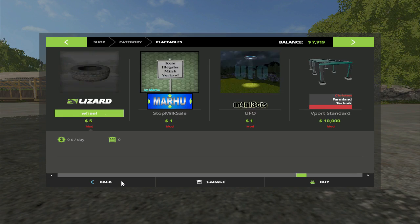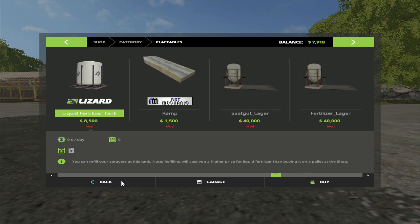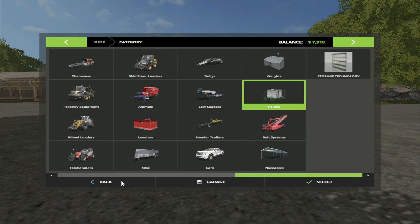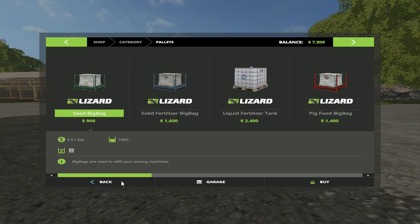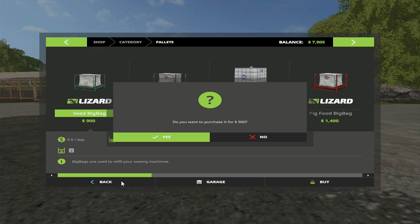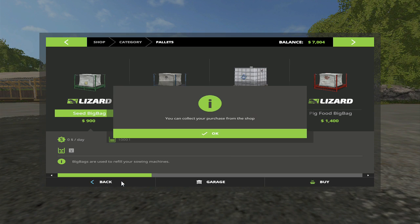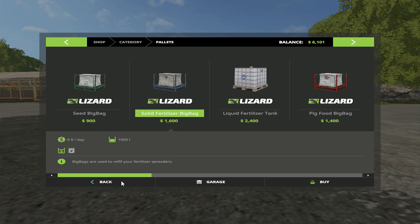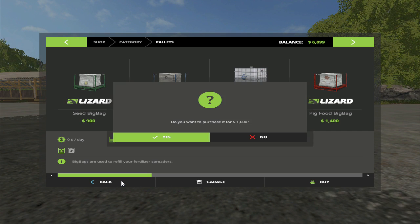Until then, let's see if we got enough money. No, we don't. We have to buy our seeds outright then. We're gonna need — 900. Start with two for right now. Solid fertilizers — we're going to need those. Can't get any more of those, so that's pretty much it. We're going to have to make some money.